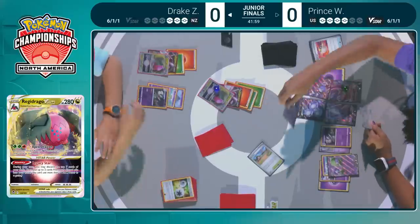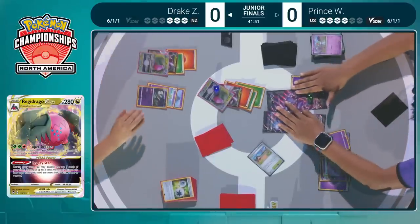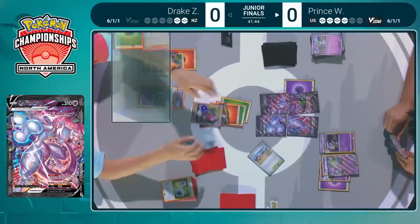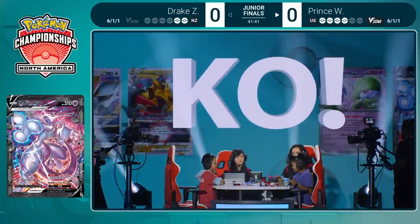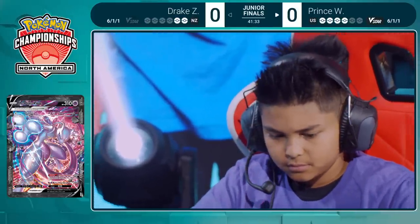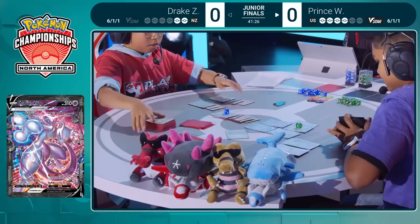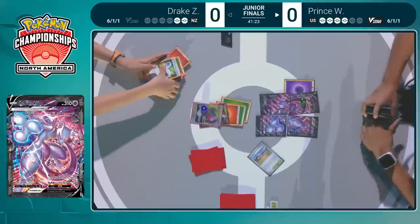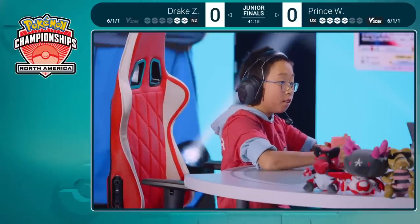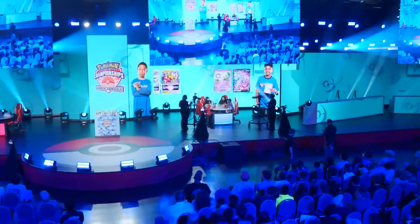Drake has a Research in hand but he definitely has less than seven cards left in this deck — that's another win condition, decking out loses the game. This is Prince's chance. Top deck of the Psychic energy is decent. Maybe Prince's one hope is to load all of the energy onto the Mewtwo V-Union and Drake just doesn't have a Grass energy. But it doesn't look like Prince thinks that's very likely — he's going to concede game one, and Drake is going to get the win in our first game of the Juniors Division Finals.